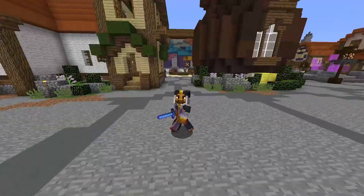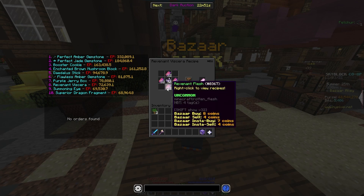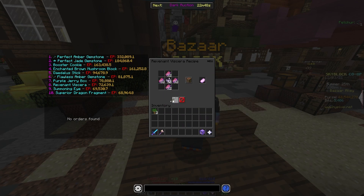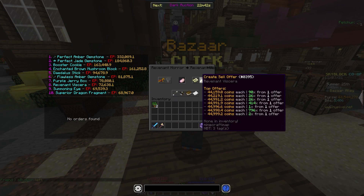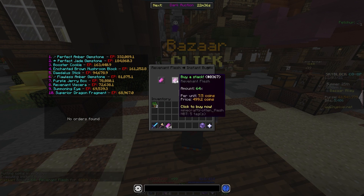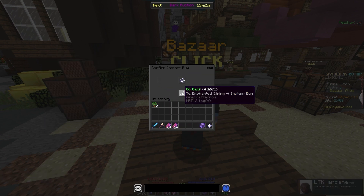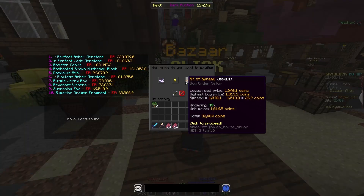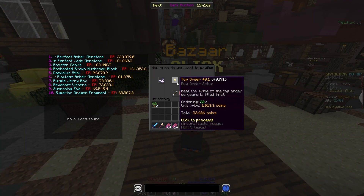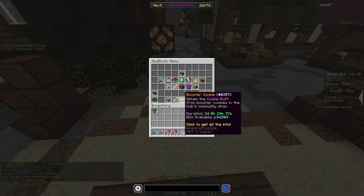This next item we're going to be looking at is Revenant Visera. It is really, really good for profit. It takes 32 Enchanted String and 128 Revenant Blush, and sells for approximately 36,000 coins, or on a sell offer, 44,000 coins. We're going to buy 128 Revenant Blush for about 1,000 coins, then buy 32 Enchanted String for about 34,000 coins — or on buy order, only 32,000 coins. That makes roughly 35,000 coins total cost.